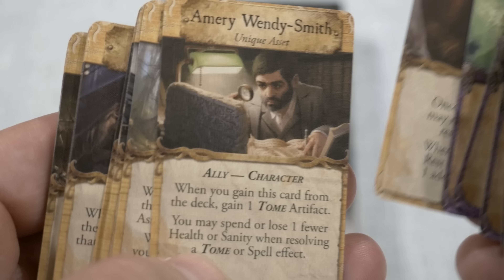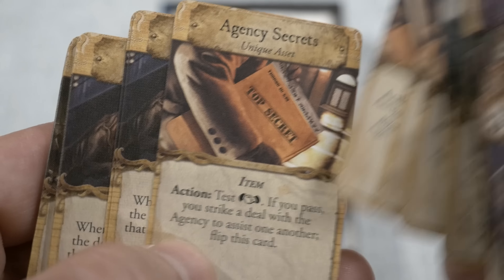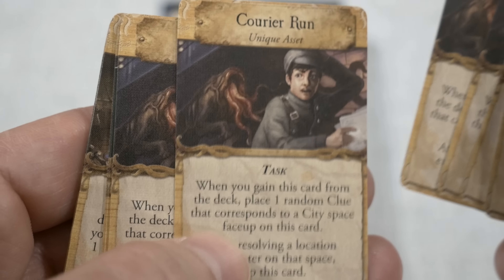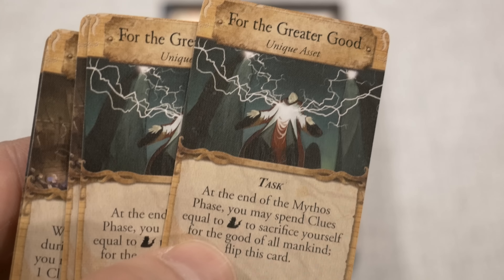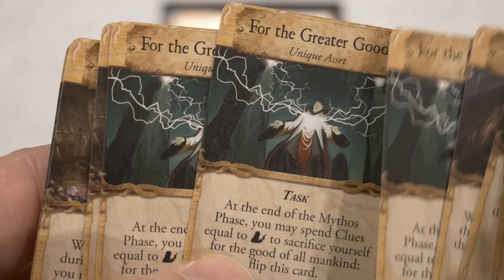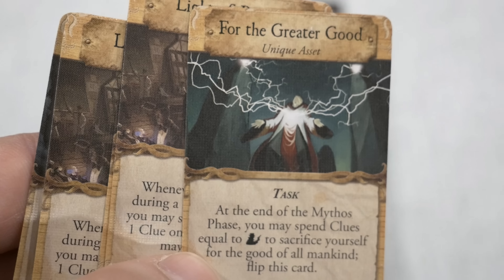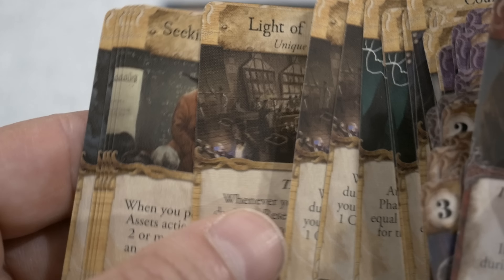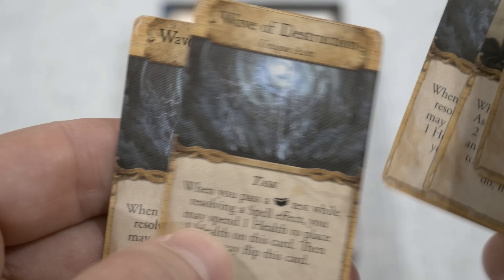Now we're into unique assets, starting with Duke. Unique assets are usually extremely useful — any unique asset you can gain is typically very good, though in most cases it costs you something to get it. For the Greater Good is one I've seen before — these cards can be really game-changing, swinging things in a wild way. I've seen games go from absolutely bleak to completely winnable based on these cards. Light of Reason looks new, Seeking the Masters looks new as well, and Wave of Destruction — destruction seems to be a key word for the new cards.